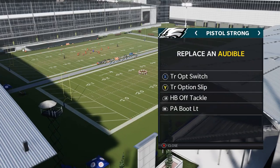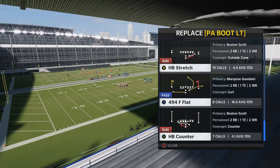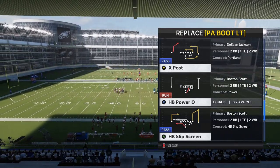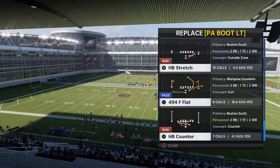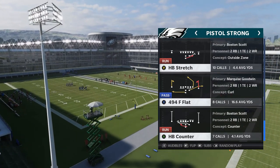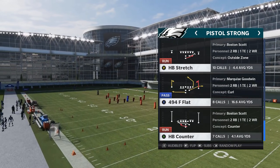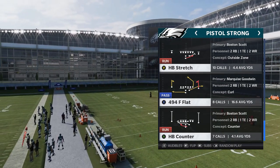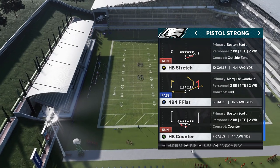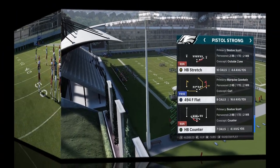Both of those running plays are why you want your best running back at the fullback spot, because that's pretty much the guy who's going to get the ball. My last audible — one of my biggest complaints about this formation is there's really six run plays you can use but you only have the ability to set five audibles, so you have to leave one out. I have to choose between the Halfback Power O, Halfback Stretch, and Halfback Counter. Personally I'd leave out the Halfback Stretch. I put Halfback Power O as my fourth audible and Halfback Counter as my fifth.